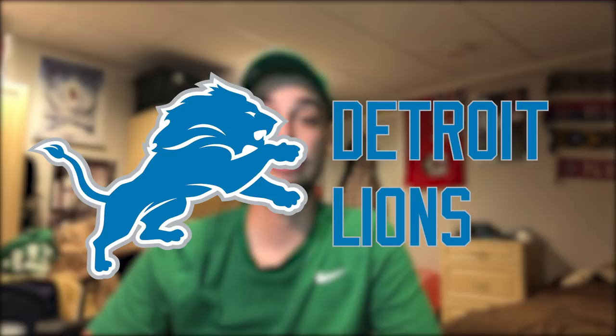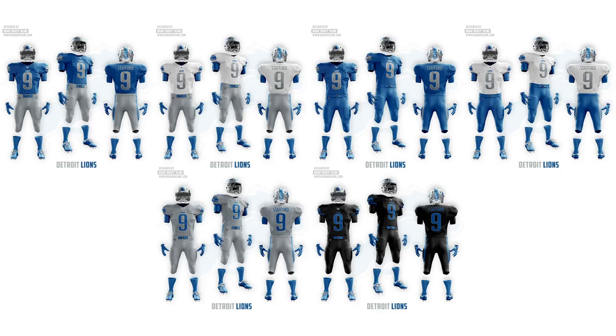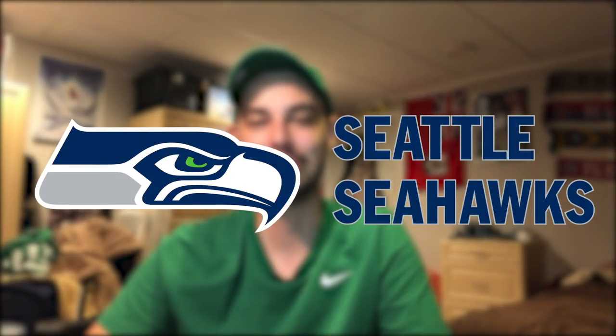The Lions' new redesign is really great — I love them getting rid of the black trim and just rocking the blue and silver. So I went in the same direction with my design and didn't change too much. I did add a slight white stroke on the numbers because I went with a brushed metal pattern on the numbers and other silver spots — I feel like a metal texture for Detroit is fitting given the car industry and everything. I also went with silver numbers on the white jerseys because that looks pretty sleek with silver pants. I gave them an all-black uniform as well.